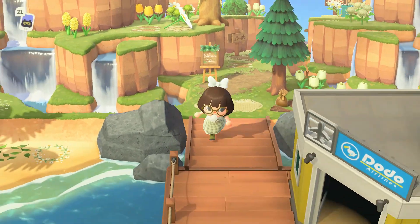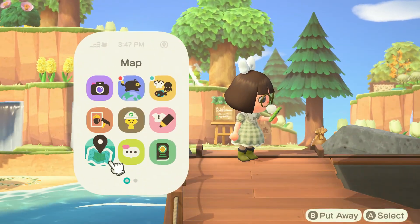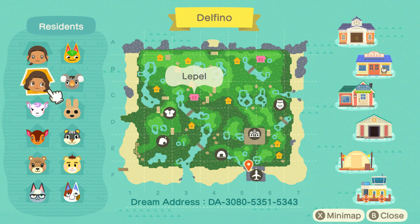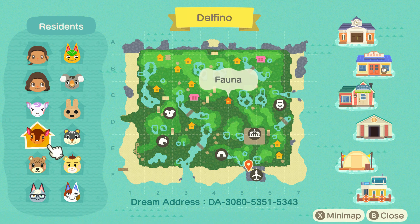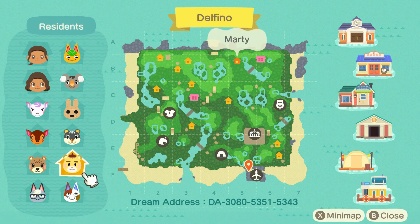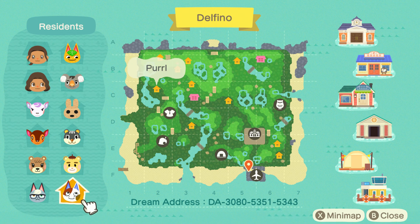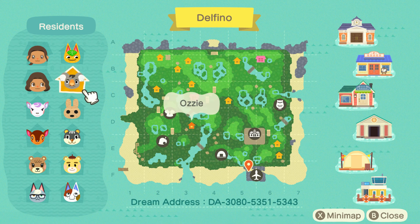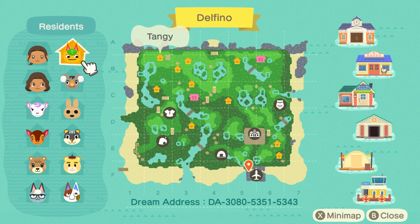She left some presents so let's pick them up. I want to look at the map and the villagers she has. The island is named Delfino and she has Chloe, Lepel, Diana, Fauna, Mabel, Raymond, Pearl, Marty, Blair, Coco, Ozzy, and Tangy.